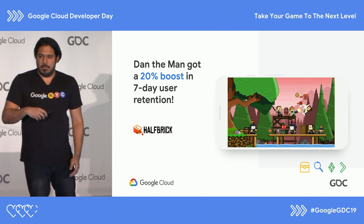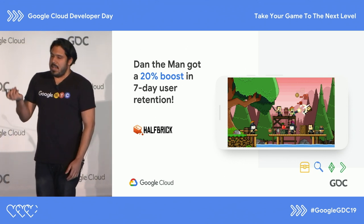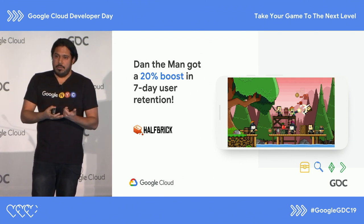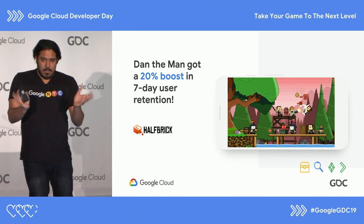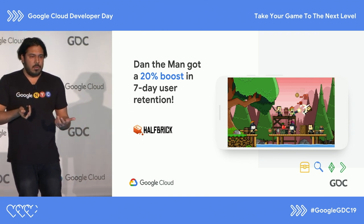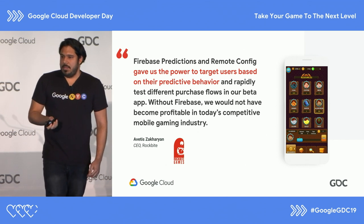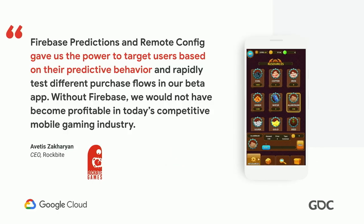Here are examples of game publishers who have used these features. Halfbrick used Predictions to determine churners — people likely to stop playing — and targeted notifications gifting them premium currency. They saw a 20% boost in seven-day user retention, and it performed better than their fixed reward system. Rockbite used a combination of Predictions and Remote Config. They used the spender groups, and for those determined to spend, they changed the store layout to better match their patterns; for those determined not to spend, they had a different layout through Remote Config. In doing so, they increased their profitability and remained competitive in the mobile gaming industry.